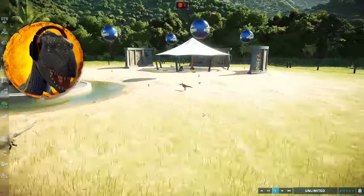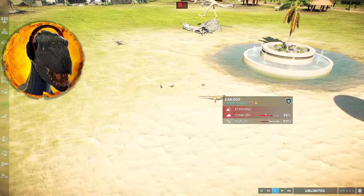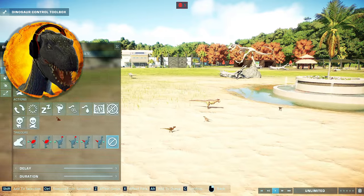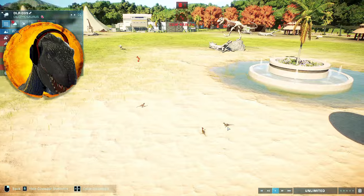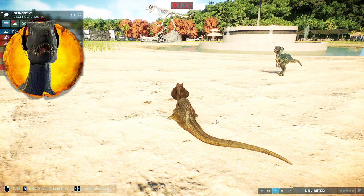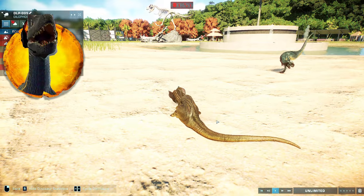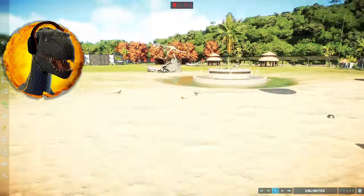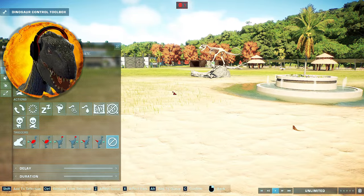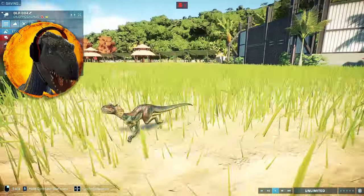Two Velociraptors done and one Baryonyx - so many Raptors, all three Raptors and all the Dylos have gone down. It's a little unfair that I have to do this, but it's the only way. The Carnotaurus and Baryonyx would have had a fighting chance of defending themselves and actually defeating some of these Dylos. So in this case I will actually remove two and leave one running away - these are the last two remaining Dilophosaurus.